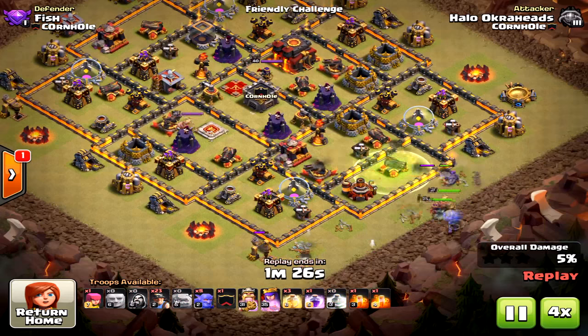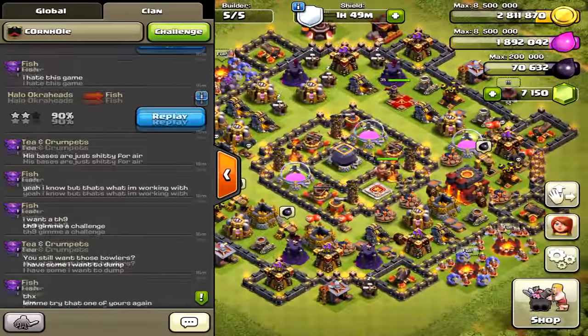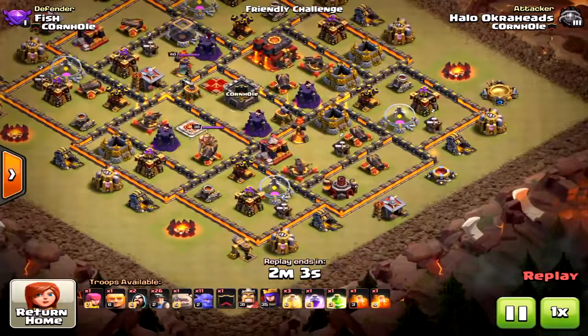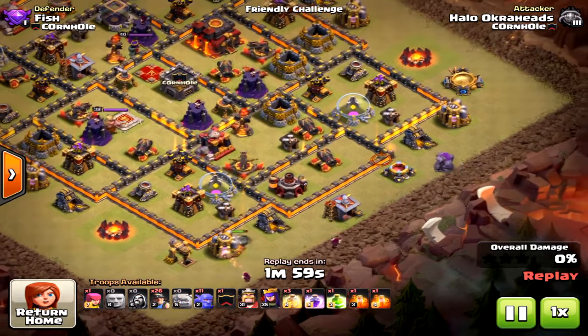Here is another attack with the same base layout and same strategy — bringing in the bowlers, though the king went around the base unfortunately. Just showing you some quick replays. Finally we're going to get to the three-star and show you what went right and how it worked. Creating the funnel is very important for this early stage of the attack.